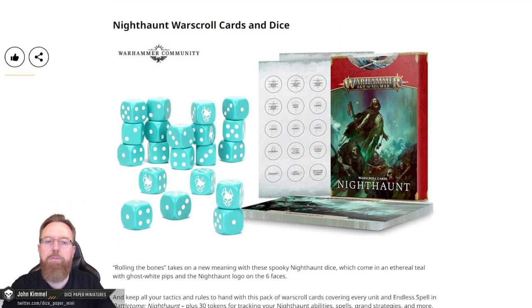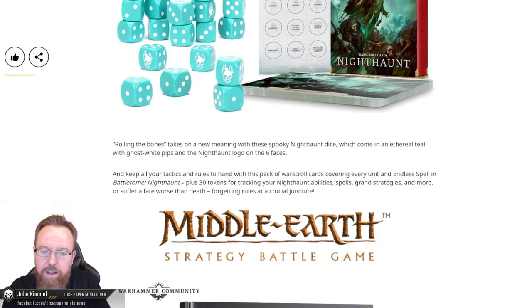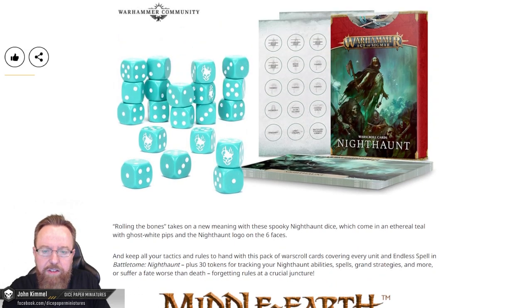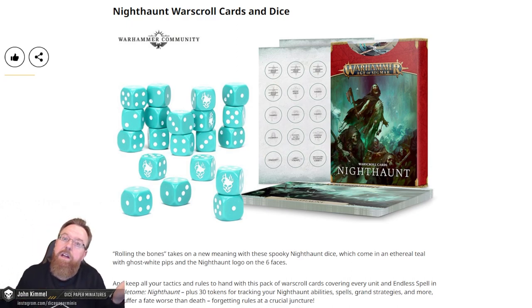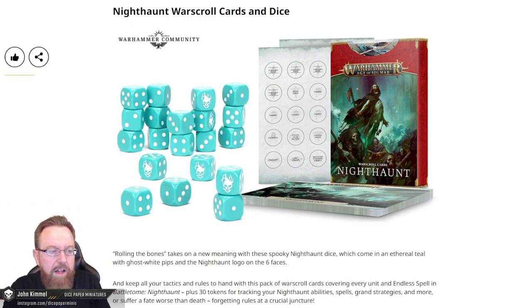They've jumped back to more Nighthaunt releases — they have the new War Scroll cards and the dice. What's interesting is they're not redoing the War Scrolls and dice for the Daughters of Cain, at least not yet. I don't know if that's intentional or an accident on the Warcom team. It seems a little odd that they're not available this time around, at least not according to this preview.